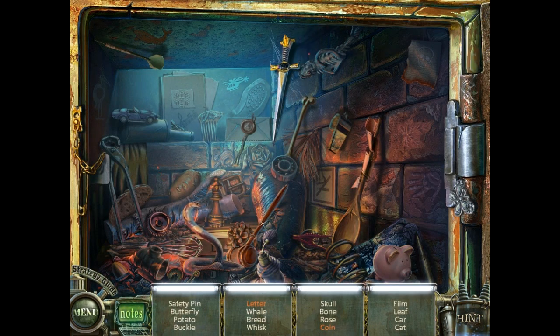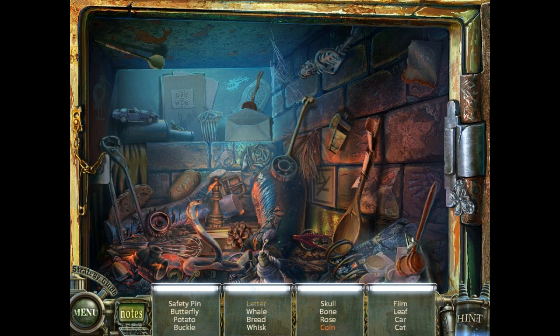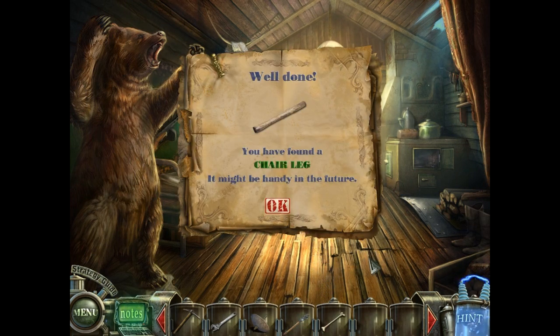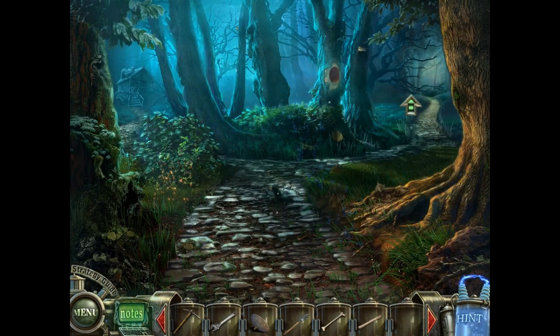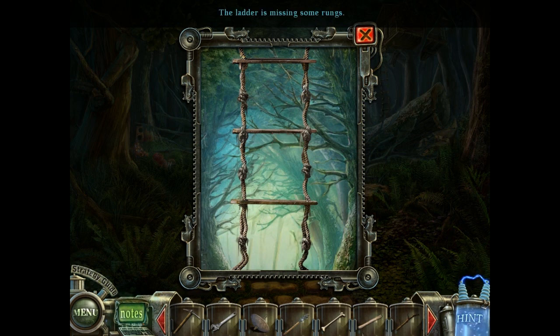I think our special items here are the letter, and the mallet can be used on the piggy bank to get a coin. The special item here is a bone, which is kind of creepy. Also we have a chair leg, which sort of looks like a bone, and a branch. Those three items are going to be used here so we can reach the tree house.